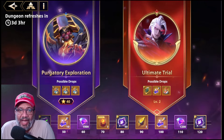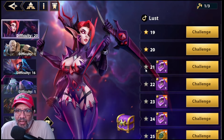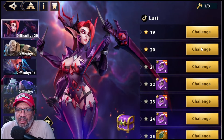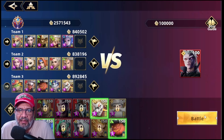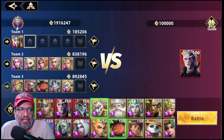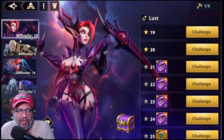One important clarification: the heroes you use here in the Ultimate Trial can be reused in the other dungeon. What you cannot do is use them in another boss within this same dungeon. For example, I can confirm that Anita, who I used in one floor, is available when I go to set up a fight in a different area — so you do have more freedom than you might think.